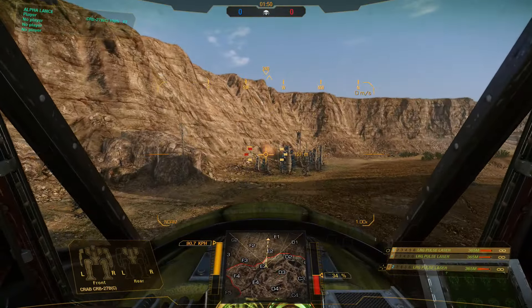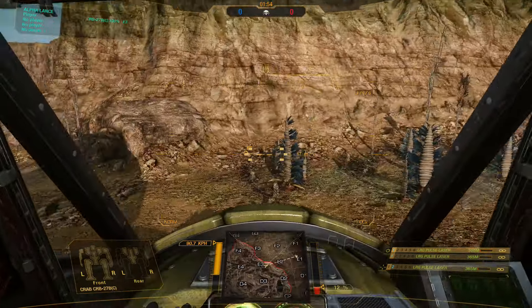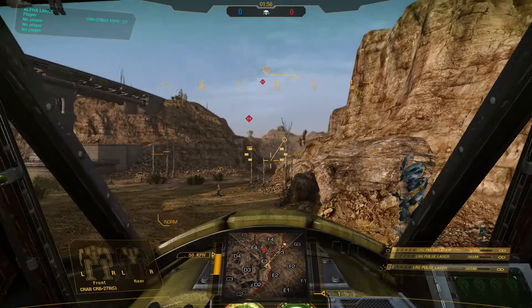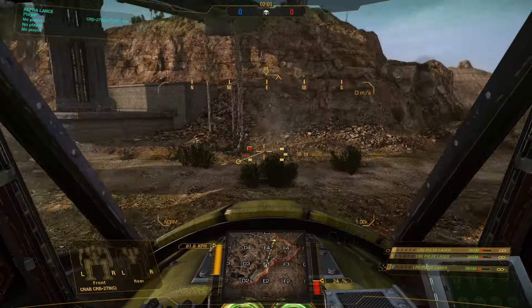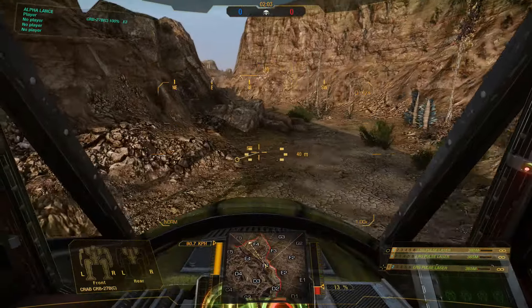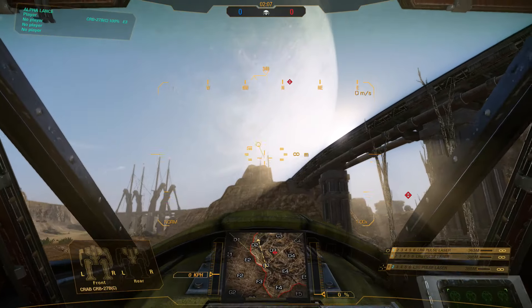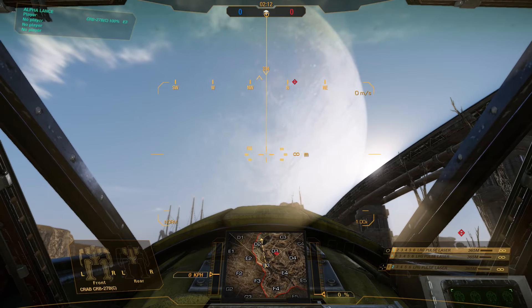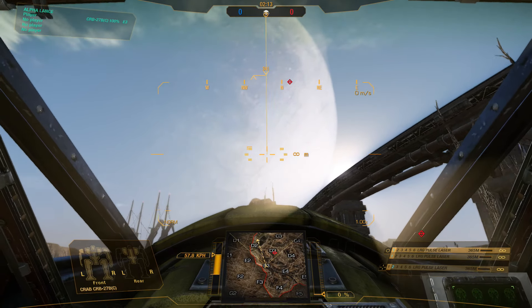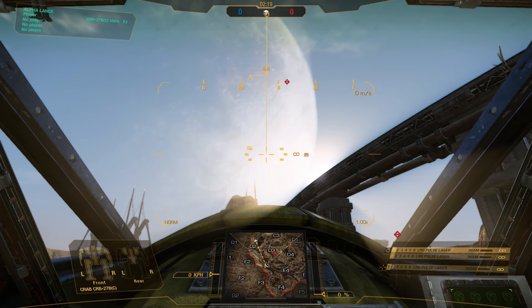On the right-hand side of the map, you have your heat — that's something I'll cover in another video, as this one is mostly about moving, basic controls, and the HUD. Top center, you have the timer. In the training grounds it just counts up and tells you how long you've been in here. Matches have a 15-minute timer, if I remember correctly.